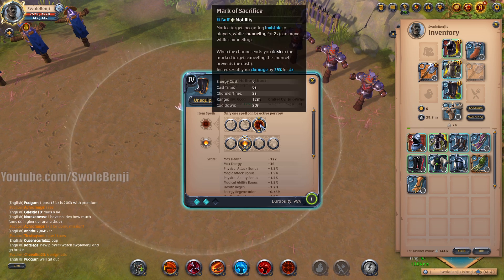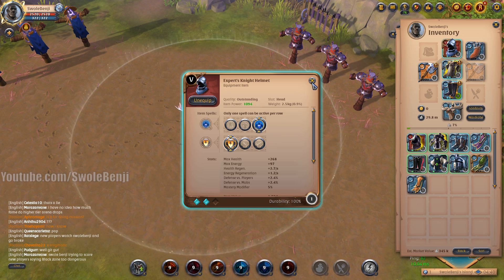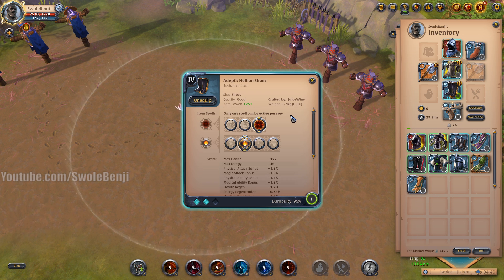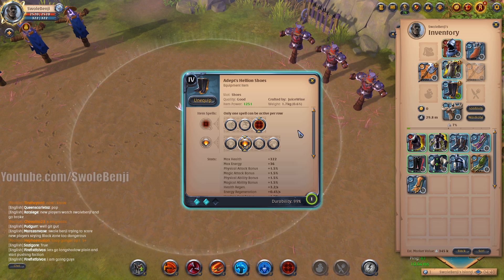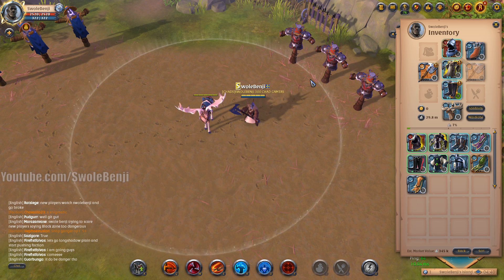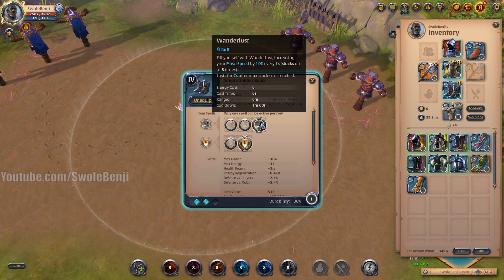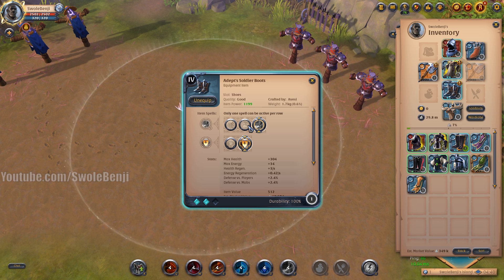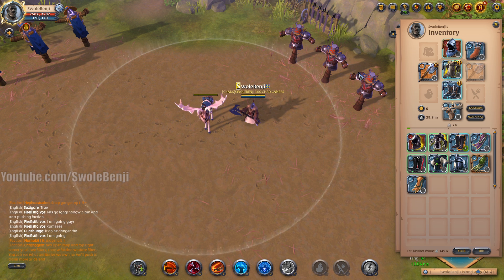For boots, the Hellion Shoes with Mark of Sacrifice is the strongest damage buff in PvP. Combined with the Knight Helmet's displacement immunity, you gap-close and cannot be knocked back — nothing stops you getting in their face. If you're just clearing dungeons and don't care about fighting, use Refreshing Sprint for run speed and cooldown reduction to spam abilities more often. For beginners, Soldier Boots with Wanderlust lets you run away from players more efficiently.